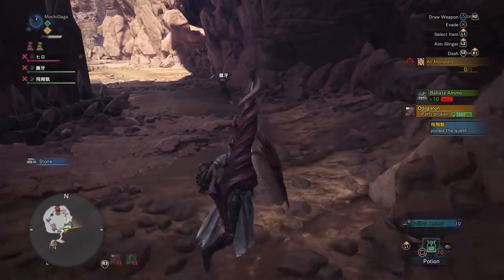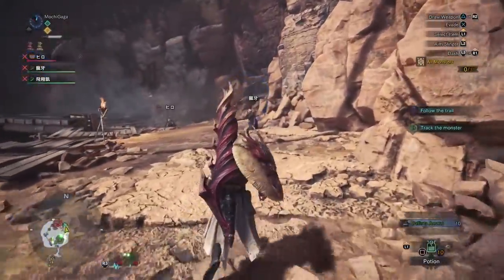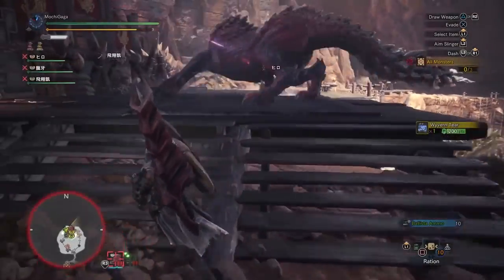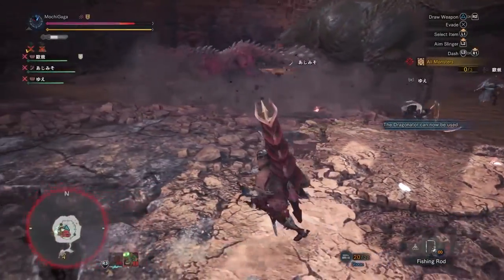Odogaron and Diablos can be a mouthful to handle at the same time. If you get in touch with your inner Assassin and become very sneaky, you can lure Odogaron to the far end of the map just above the Dragonator and fight him separately. Play it right and you can take out the big red dog before Diablos notices you, making things a lot more easy-peasy.